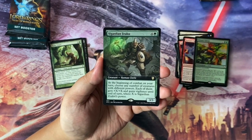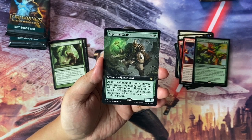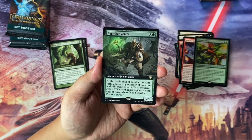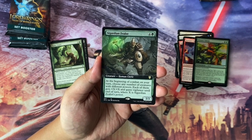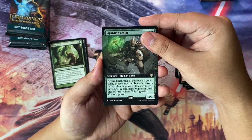Next we have Sigardian Zealot, Borderless. It's a creature — Human Cleric, 3/3, 5 to cast. At the beginning of combat on your turn, choose any number of creatures with different powers. Each of them gets plus X and gains Vigilance until end of turn, where X is Sigardian Zealot's power. Nice buff there.